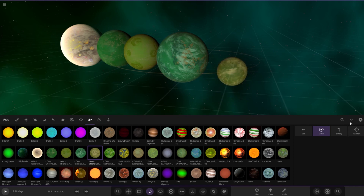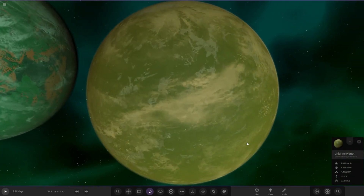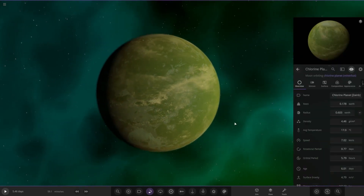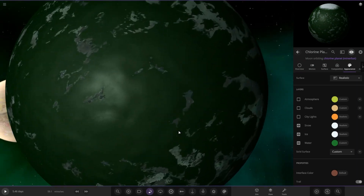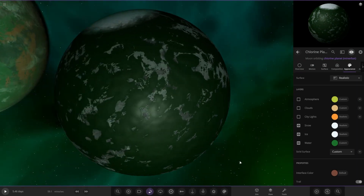Next up we have got Zane B's planet. Let's go ahead and spawn it in - it's very small. His description is just 'a planet covered in chlorine.' Have a little look underneath - darker green colour scheme, a lot more ocean-heavy with the chlorine oceans.